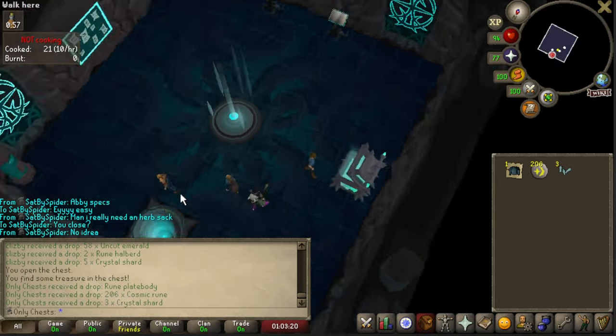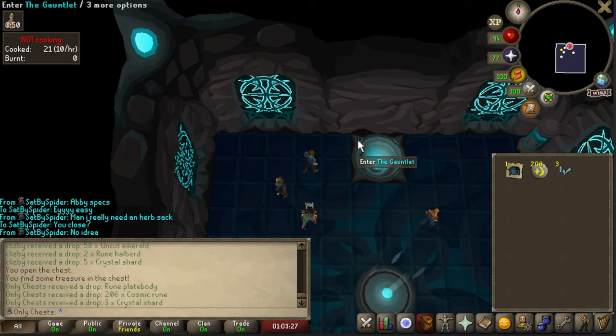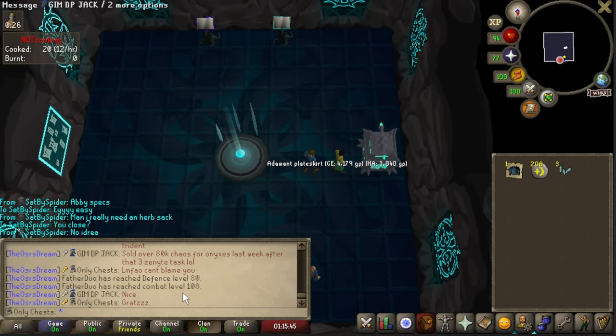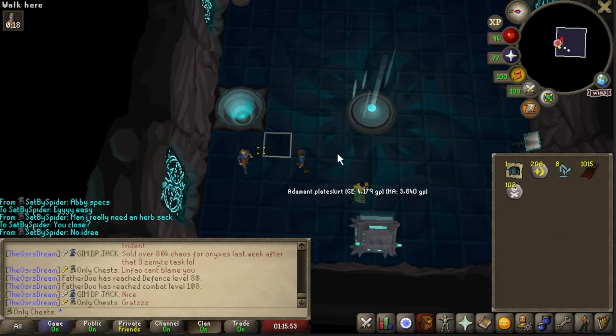Time for some more Gauntlet! Let's go ahead and open this bad boy up - that is KC 93. Not too bad, I'm definitely feeling a lot better than I was earlier in the week, so we're definitely back here. Gauntlet - need to get more of these shards. KC number 94 and congrats to Father Duo for hitting 80 Defence and 108 combat! Let's see what we can get here - that's way better than last time, we got five crystal shards.